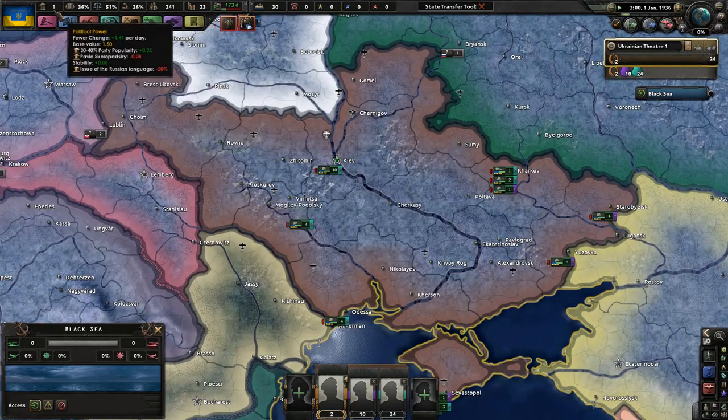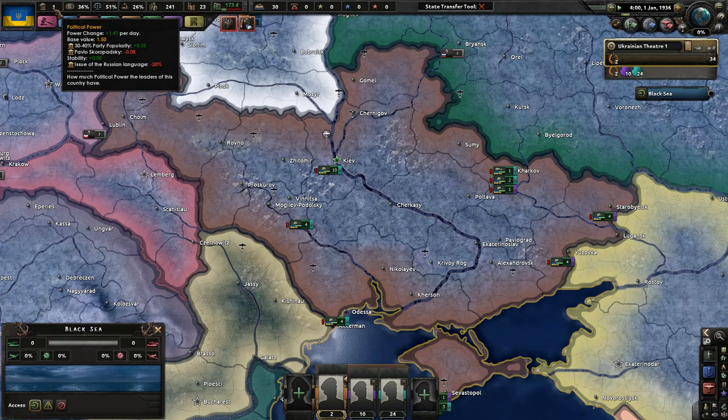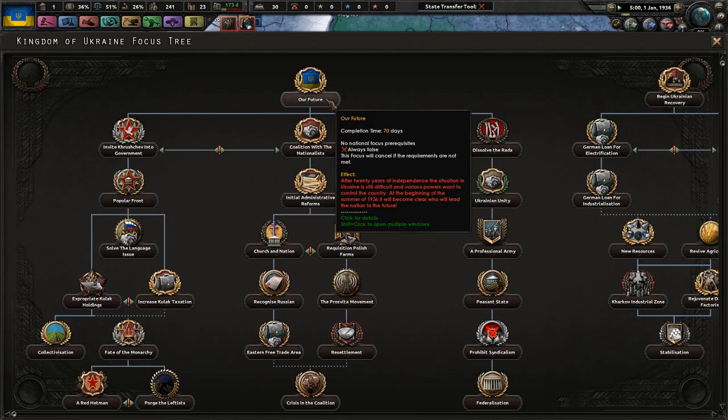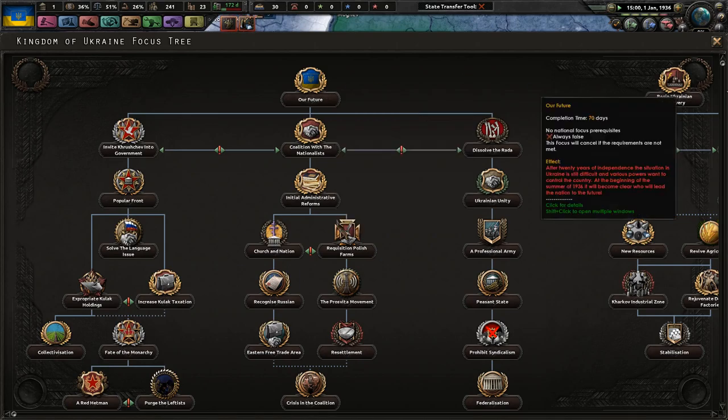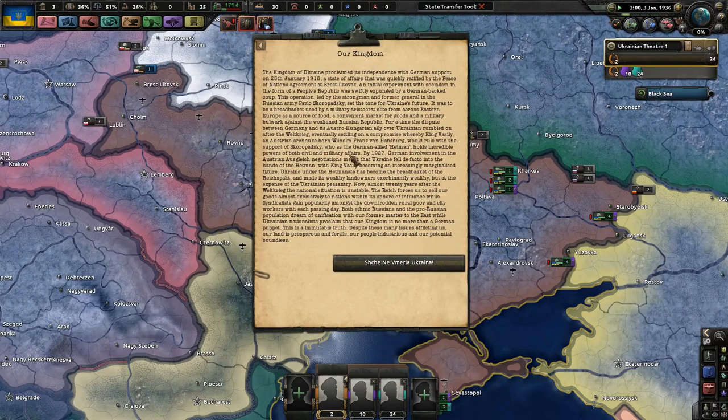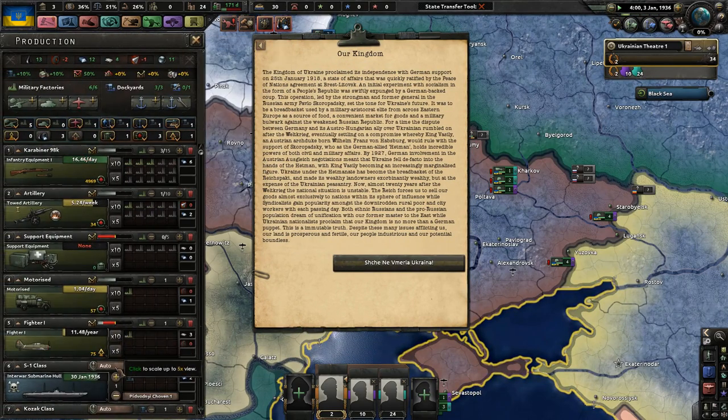There's really not much we can do right now. We get about 1.41 political power today, because we cannot choose a national focus to begin - we have to wait for our future to begin. So let's go ahead and read a bunch of text. We only have 25 factories in our Kingdom. And that's pretty good for now.